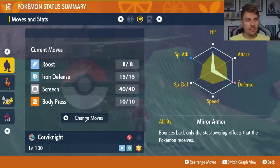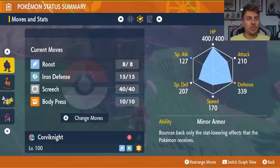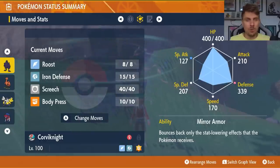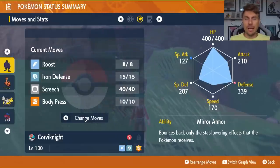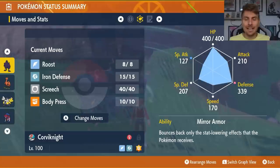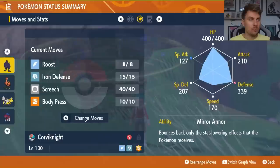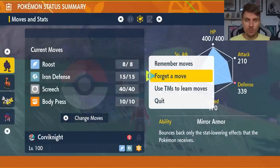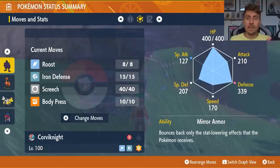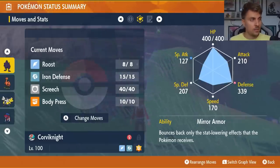The EV spread is 252 HP and 252 Defense with an Impish nature, and the rest in special defense. Make sure it has its hidden ability, Mirror Armor — you'll need an ability patch for that. Mirror Armor bounces back any stat drops that Rillaboom would throw at you. If you want Roost on your Corviknight, it is an egg move, so find something in your boxes with Roost, attach a Mirror Herb to your Corviknight, free up a move slot, put both in your party, set up a picnic, and Roost will transfer over.